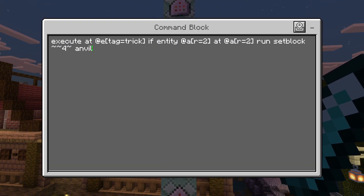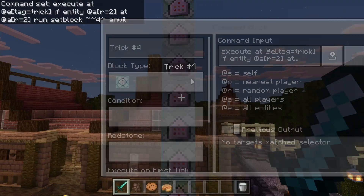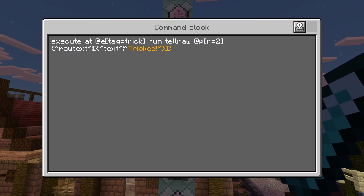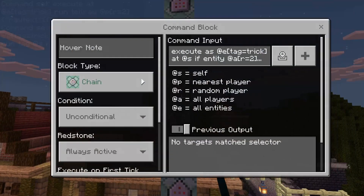Following that, trick four: execute at a player, if there's a player within two blocks, at that player summon an anvil above their head so it falls on them and deals damage. Then the same duplicate commands follow.